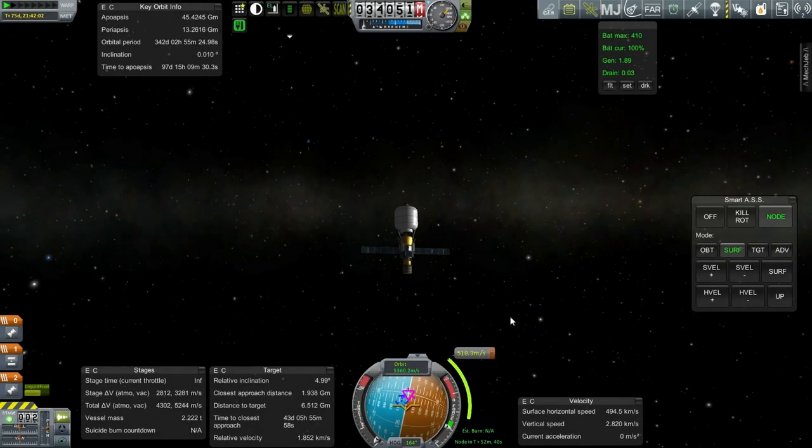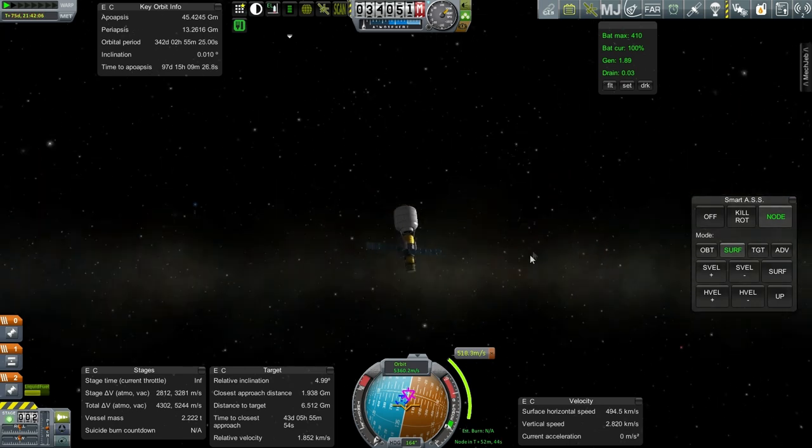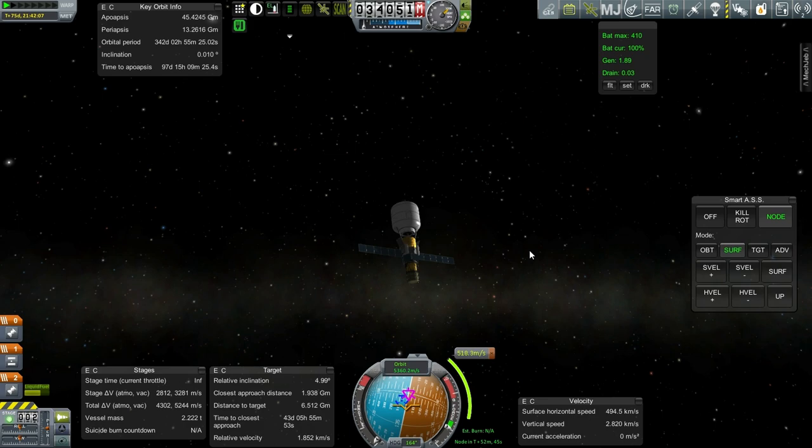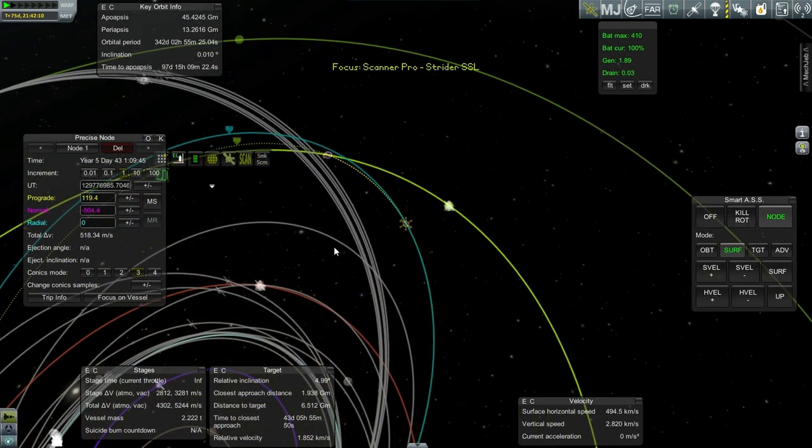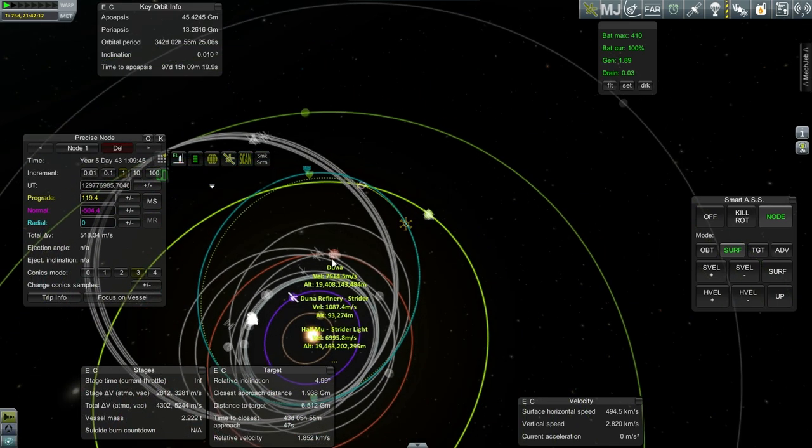Hello everyone, and welcome back to my colonization series in Kerbal Space Program 0.90 Beta. In this episode, we're beginning with the Drez Scanner Pro, and we're going to be sending it into Drez orbit. But the question lingers whether Drez has any water, after we discovered that Duna doesn't.